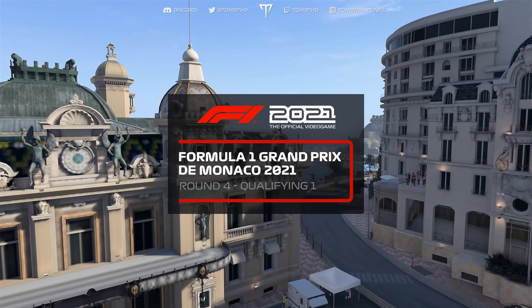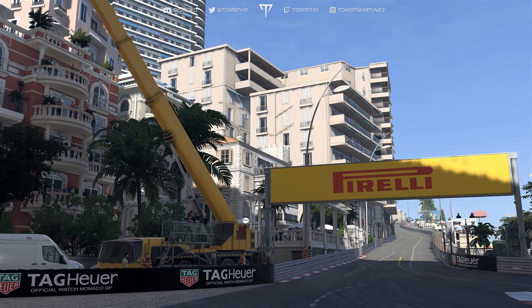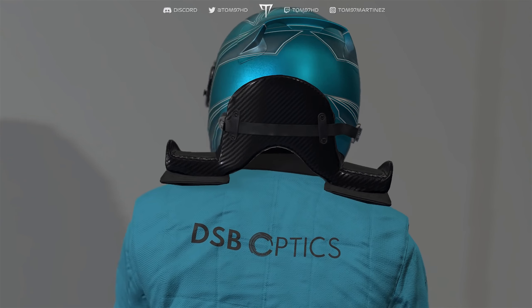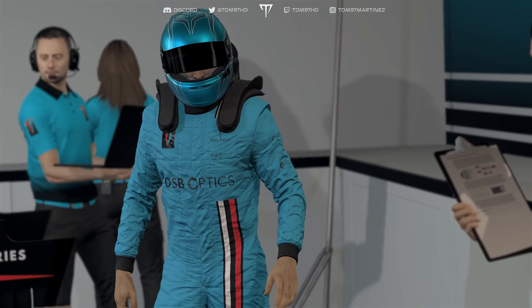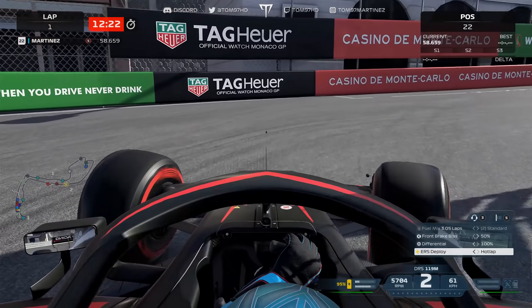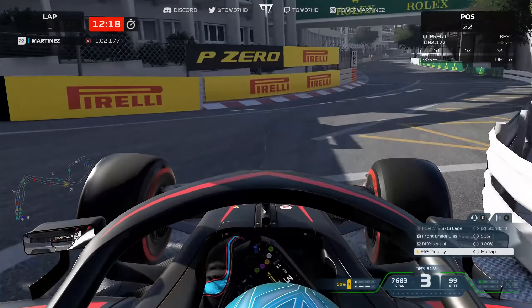We're going to jump straight into qualifying, as there are no major updates on weather or upgrades. Special helmet — all blue this weekend, in tribute to my main channel — and I think it looks quite nice under the Monaco setting. Into Q1 now, soft tires on straight away. I want to try and get through to Q2 with just one set of tires. First lap on the board: 1 minute 7.4, giving us P9.